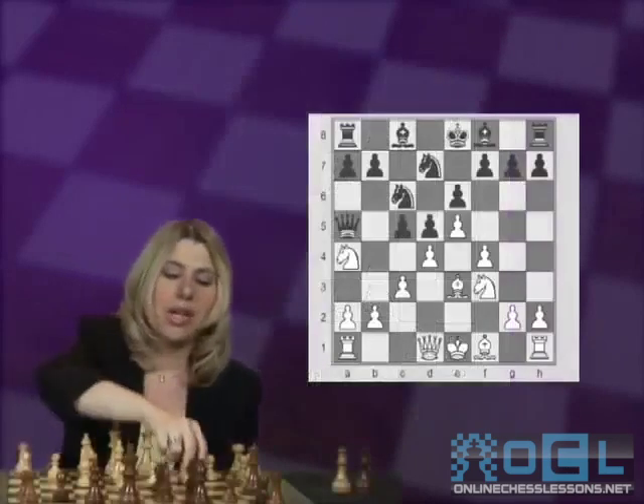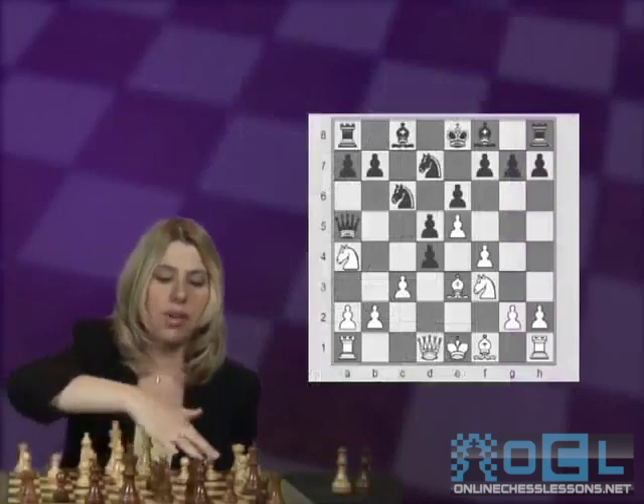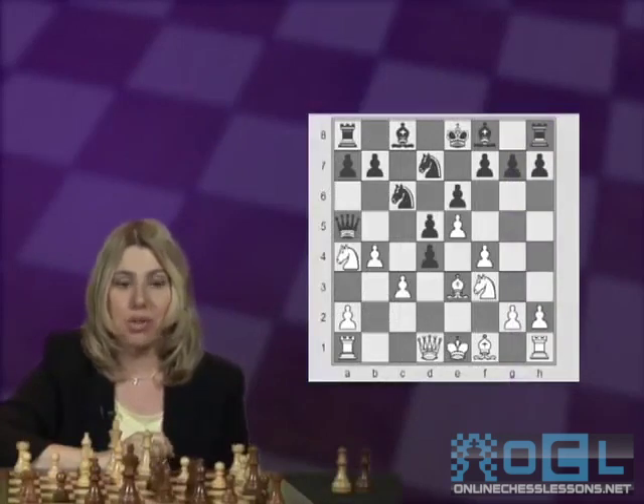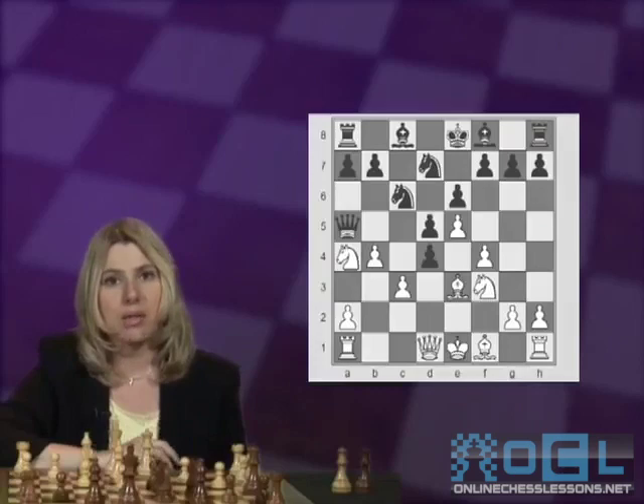I remember the line back in the 80s, starting with cxd4, followed by b4, and the sacrifice on b4 used to be extremely popular. But today they consider it a solid advantage for White. Let's see how.